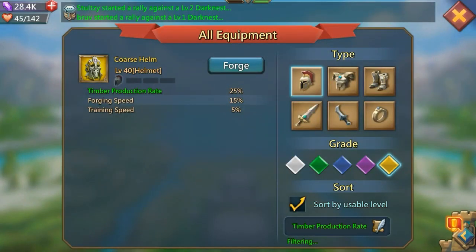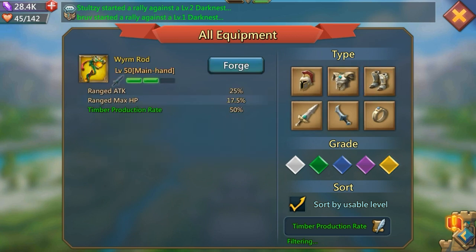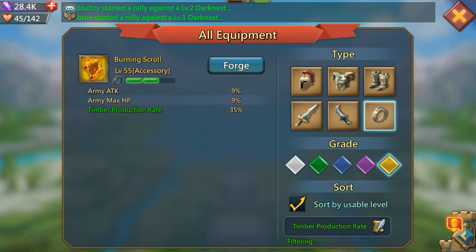Switching over to Timber: one of the new pieces of gear from the Hard Rocks set, the Course Helm, gives you a timber production rate boost — fantastic. There's no chest piece or legs. Main hand is the Worm Rod, which is good for timber production. Offhand is the Terror Blade. And for accessories, it's Burning Scrolls. So there's actually quite a lot of gear to help boost your timber production even further.